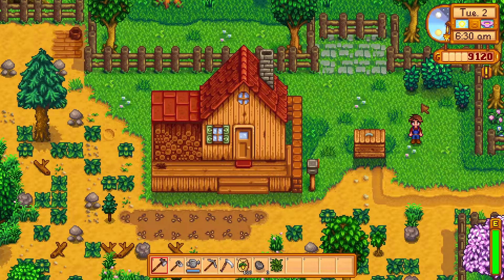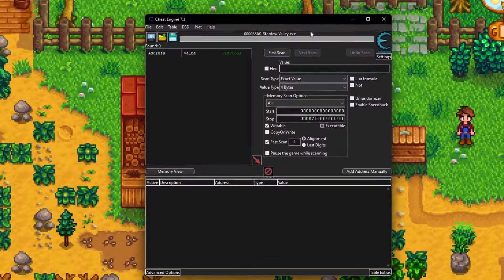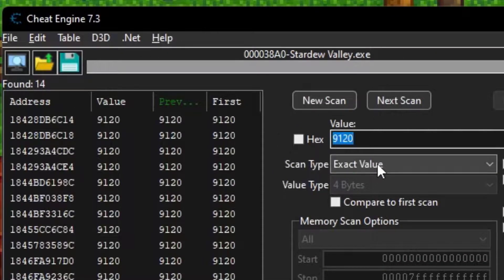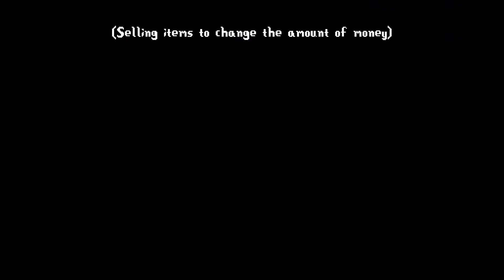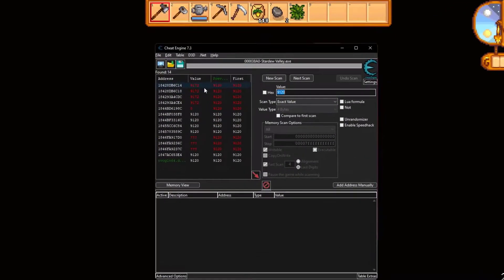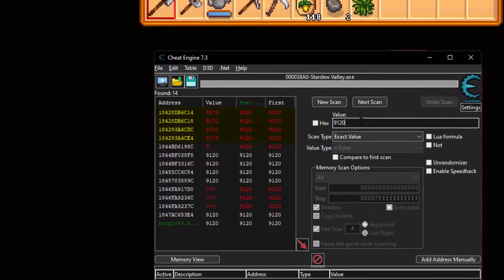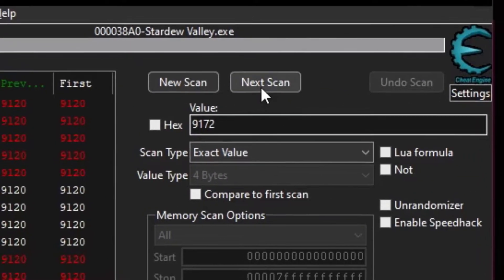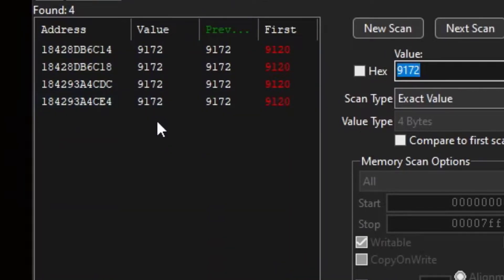Now I'm going to show you how to multiply money. It's pretty much the same, but there are some risks to it. First, you take the amount of money you have, which is 9,120, and hit First Scan. It stays at exact value in 4 bytes for this. We may have to put some things in the shipping crate. Now you can see there are some values already matching, or you can just type in 9,172, hit Next Scan, and you're given all these values.